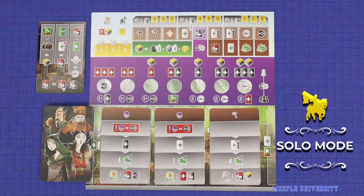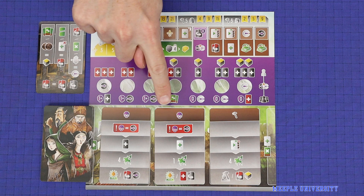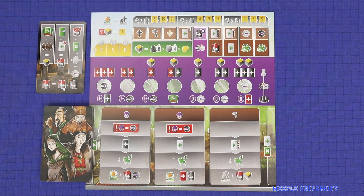The game also comes with a solo mode. You'll use the solo side of the player board to represent your auto opponent who will focus on one of the specific areas. Then, this deck of cards will determine how your opponent takes actions. We won't take you through the full rules for this here, we'll leave you to read it from the rulebook.